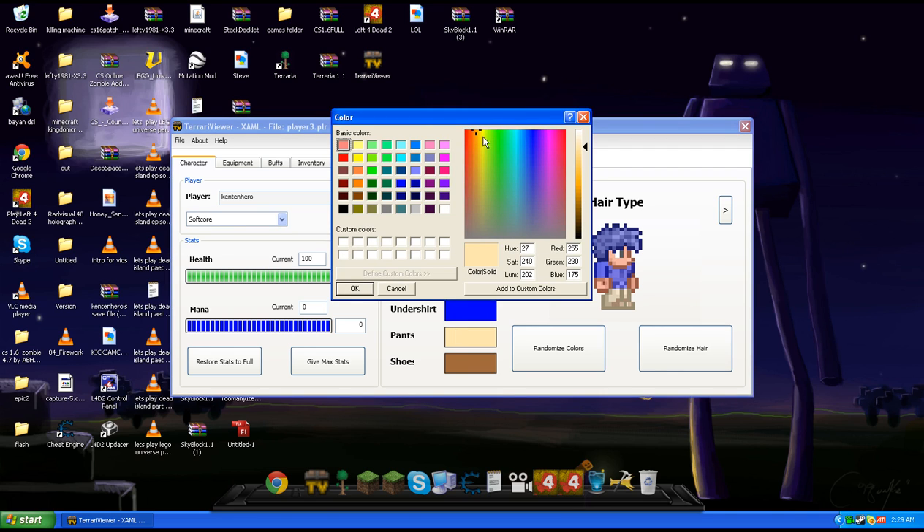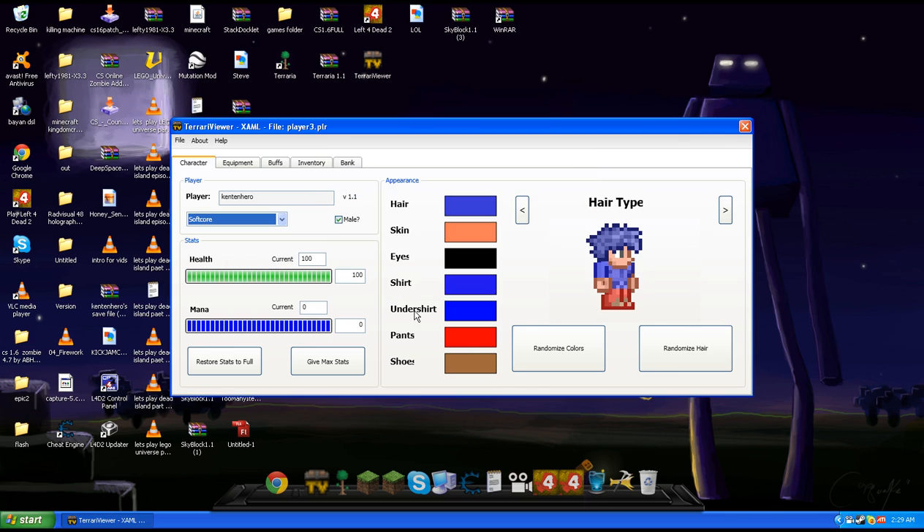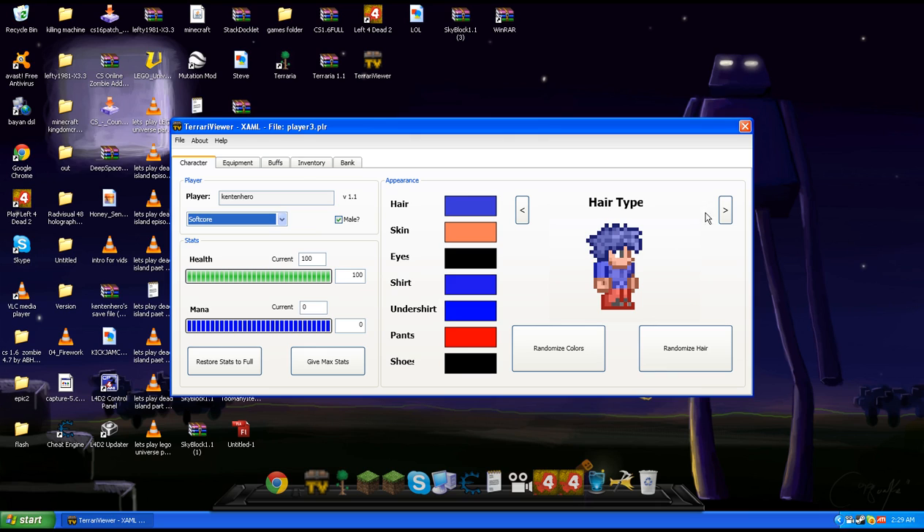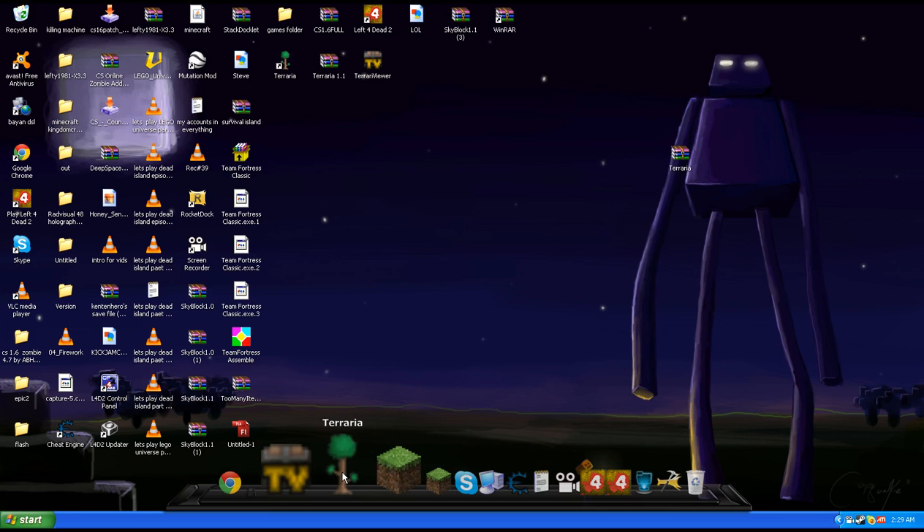I'm going to pass. I'm going to go with your end. Okay, so I changed my skin. Then you save — is it supposed to save? Then exit that and go to your Terraria.